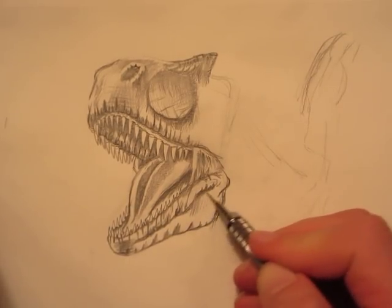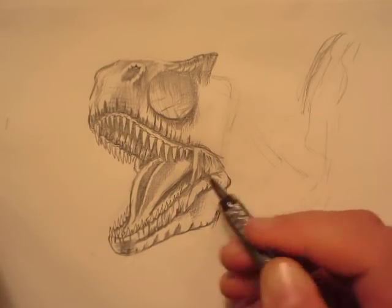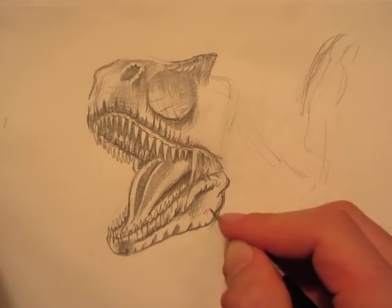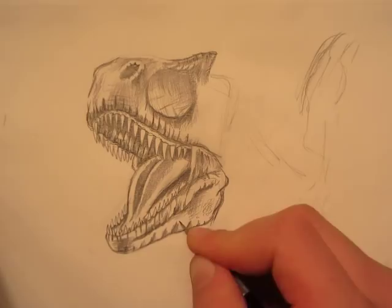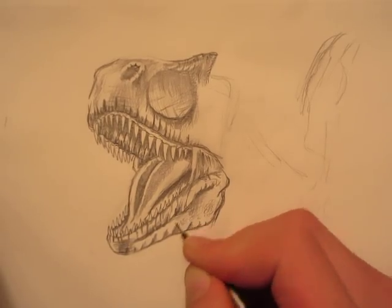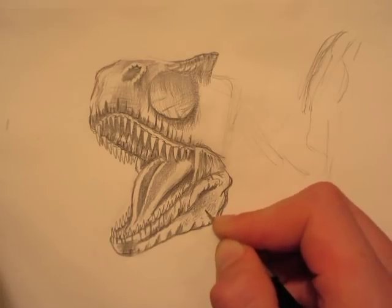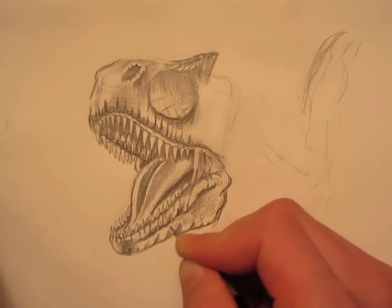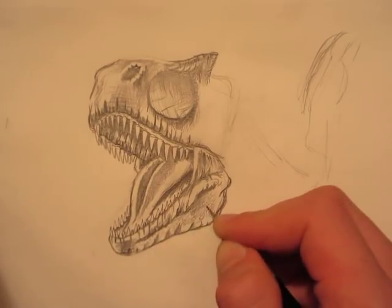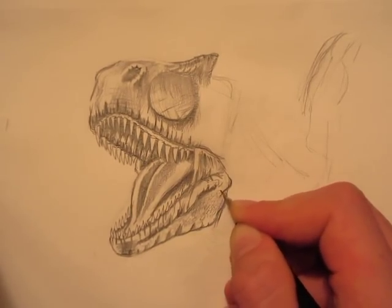I'll put some shading under this ridge and put some scales to give it some more texture. Adding scales will really help your drawings look more realistic. The fastest way to make scales is to twirl your pencil around, but the more slow, accurate-looking way is by making lots of ovals.